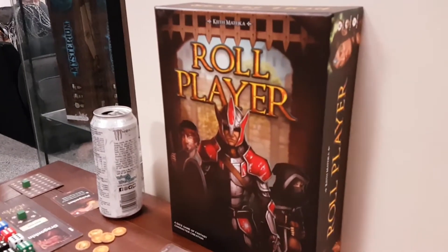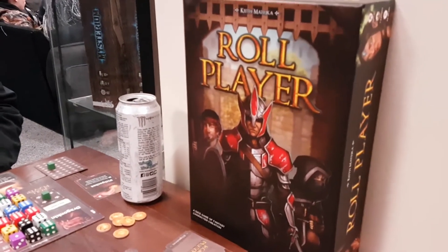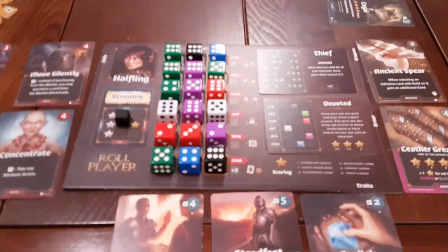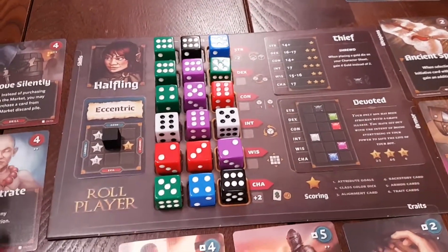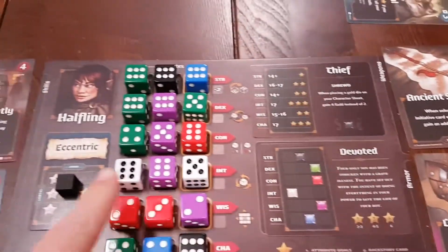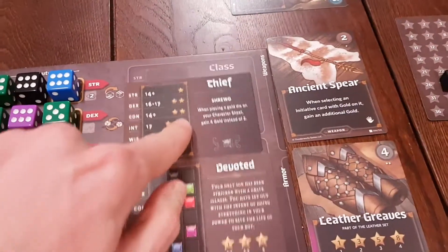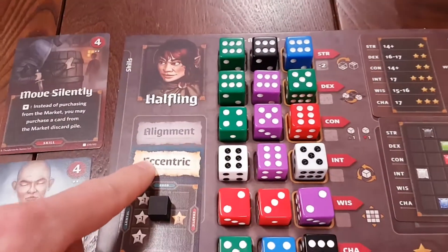Now, as the name suggests, you're kind of rolling an RPG player. The play on words is that it's like a role-playing game, except this isn't really a role-playing game — it's just that part of an RPG where you would kind of create your character initially. So throughout the course of the game, I have created a devoted, eccentric halfling thief. At the start of the game, you pick a race, a class, a backstory, and an alignment.